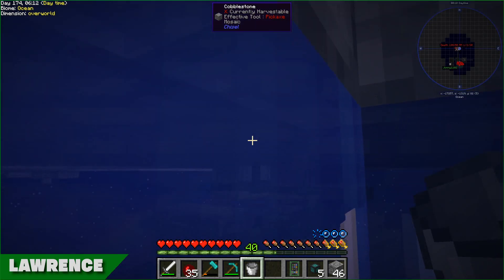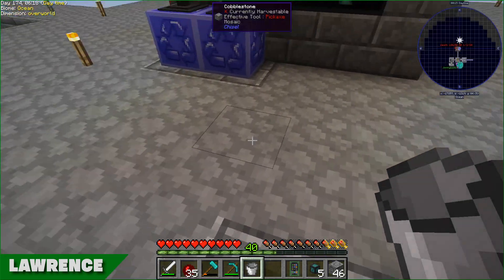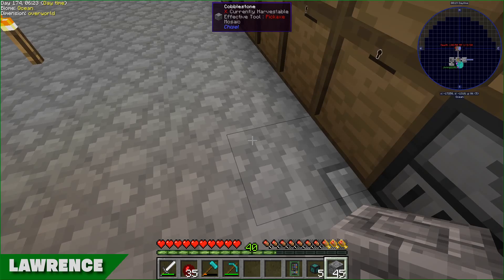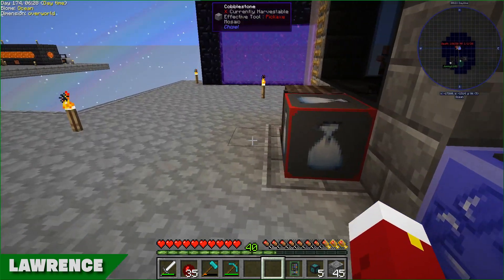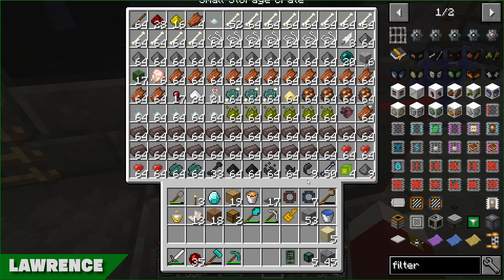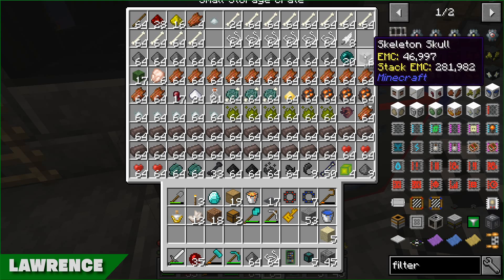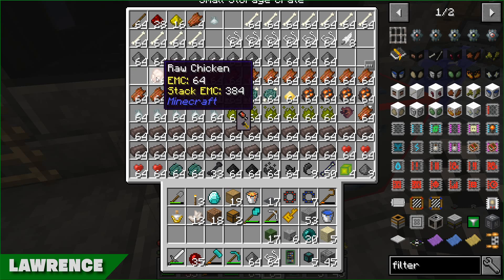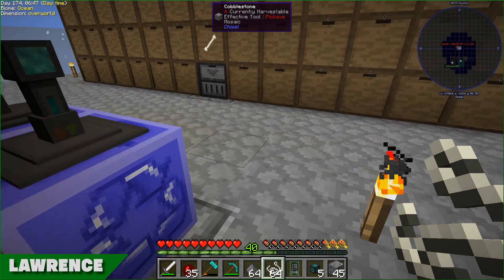That's nice - when you pick up the ally smelter it retains its inventory. So I can just continue for a little bit. It continues the process as well. It may have been processing because the power had drained. I've got to slow these up here - it's not slow. How slow is it?